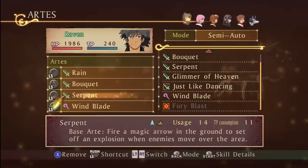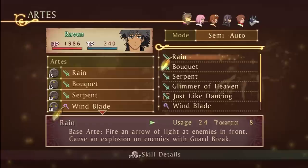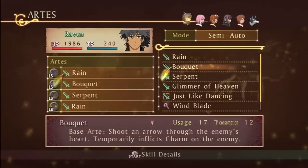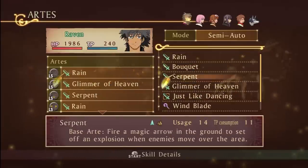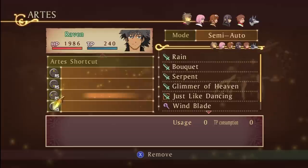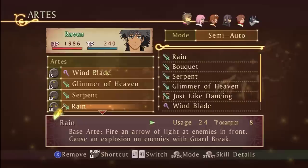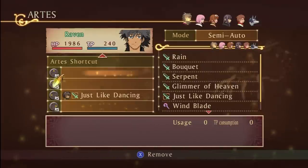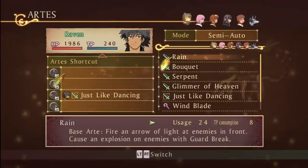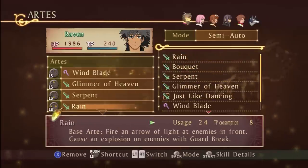Serpent is down. Wind Blade is set. I'm gonna make Rain Arrows — that's the one that makes them explode from the inside and temporarily inflicts charm. Wind Blade is set. Just Like Dancing is to the left, and Bouquet is the charm, so we're gonna put that on up.